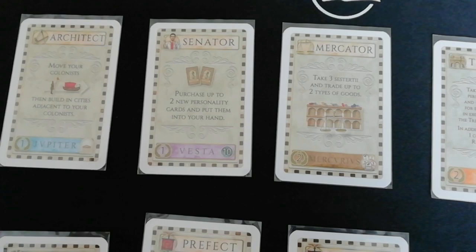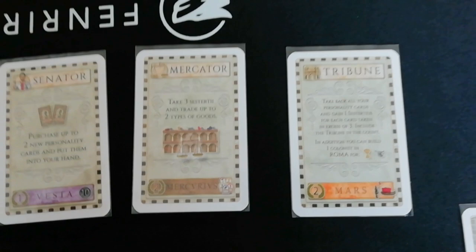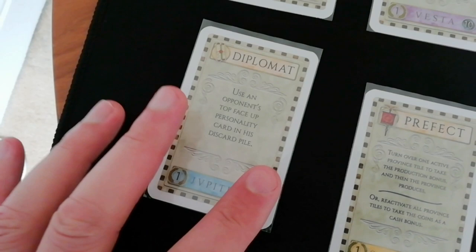The third card is the Mercator, which lets you take money from the bank and then trade goods according to the values on the warehouse board. You've also got the Diplomat, which lets you copy someone else's face-up personality card — basically the last card someone else has played. That's a very powerful card and very useful in the right situation.